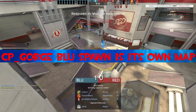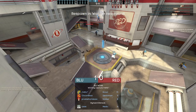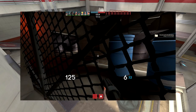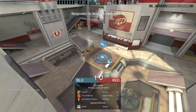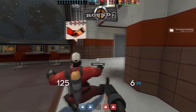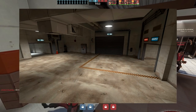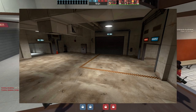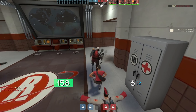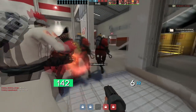CP Gorge blue spawn is its own map. I initially thought this was related to a blocked-off section behind the blue spawn that could potentially lead to an expansion of CP Gorge, but in reality, as the iceberg creator Knight himself explained, this actually alludes to Item Test — a testing map released with the Australian Christmas update that is a modified version of the blue spawn, intended for players to test the functionality of their creations, items, cosmetics and particles.